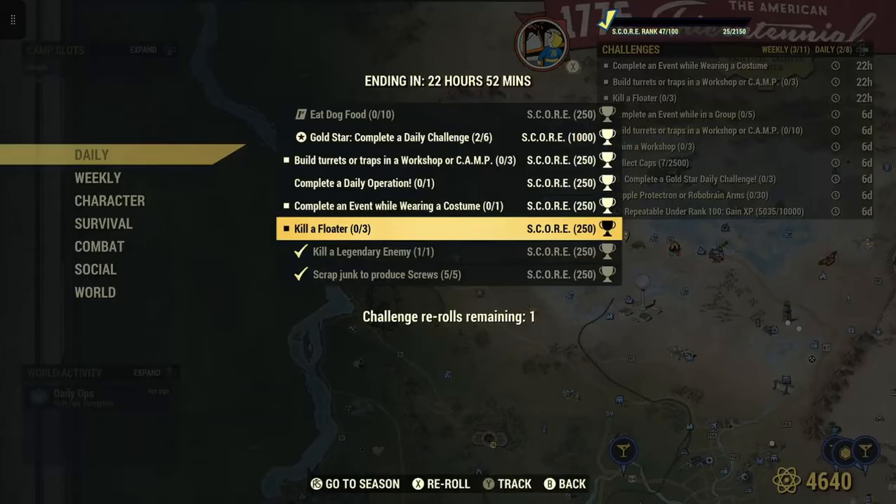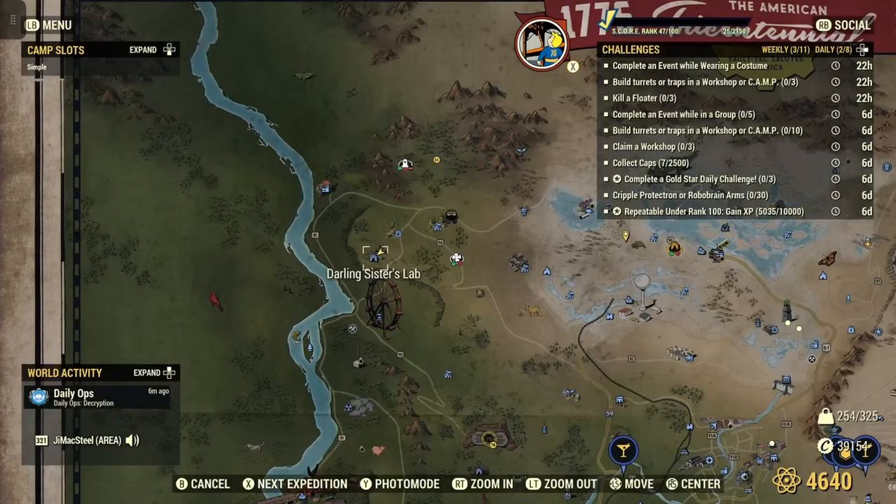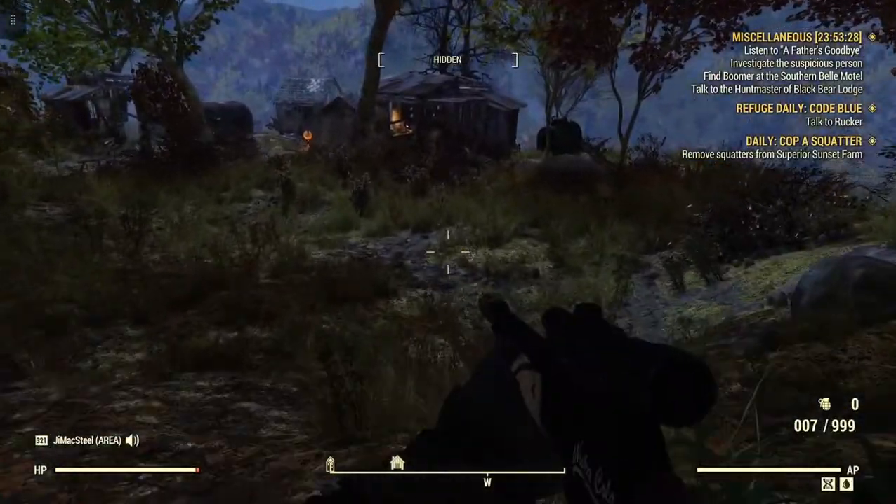I've done many videos on floater locations. I did one where I'm at now quite a while ago. I just thought to revisit it, because we've had a couple patches and a new update, just to show you that it's still working. Today we're at the Darling Sisters Lab here in the forest, and there should be three floaters in this one location.